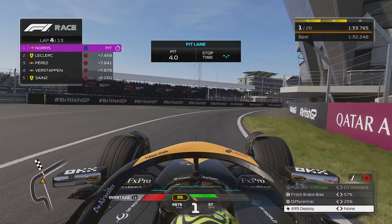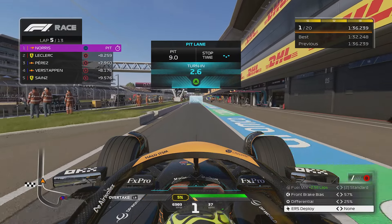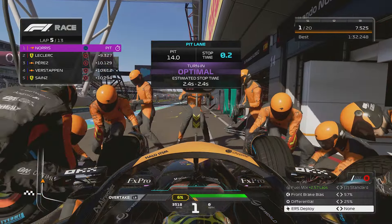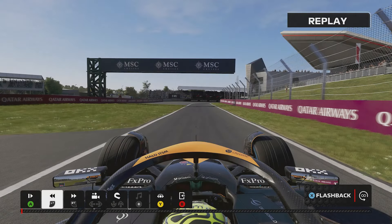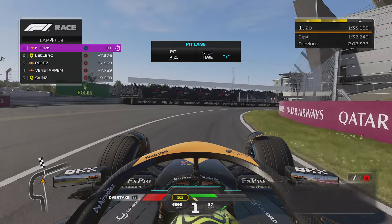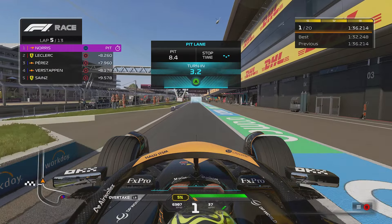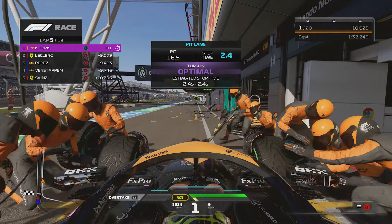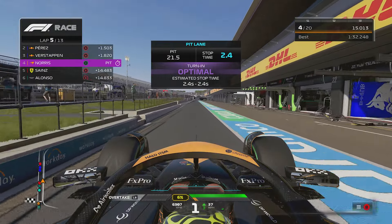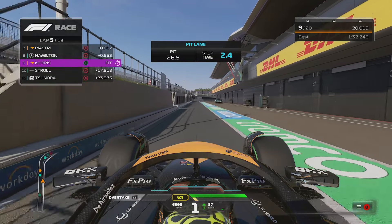We'll chuck the fuel map to none to recover some ERS. We built a seven-second gap on those wet tyres, so we'll get one pit stop advantage come back to us — they'll have to pit too. We saw nothing there — absolutely nothing. As I was saying, we get the advantage back. Definitely didn't forget to select Inters. Second time around, we got the right tyres on. I made the adjustment after that monumental cock-up.